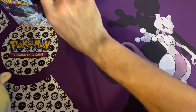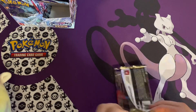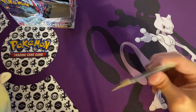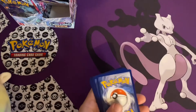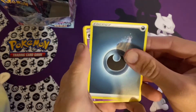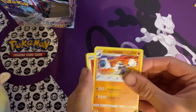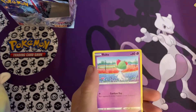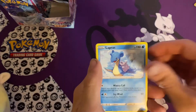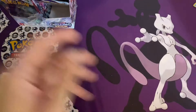All right, we got about four packs left. We got a Dark Energy, Haunter, Flannery, Abominable, Aaron, Ralts, Venipede, Bounsweet, Lapras, a Doctor, and Galarian Surfetch'd again.